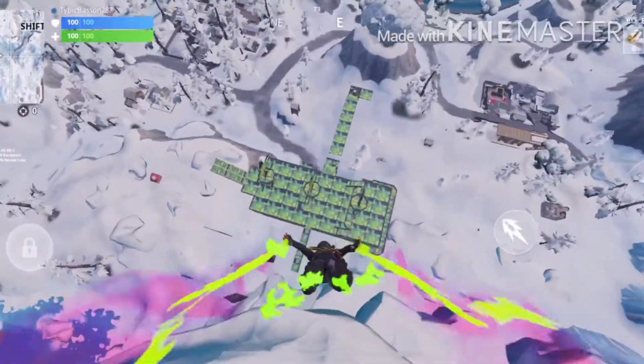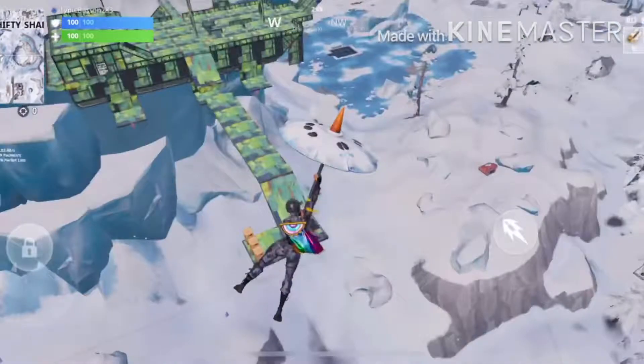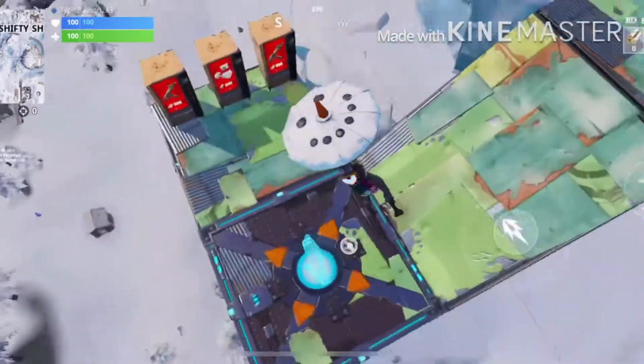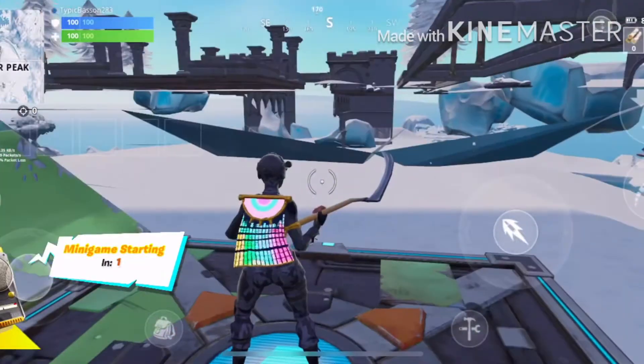Since I had no mat inside to respawn, whenever I respawned I went down to the respawn point and started the mini game. Once you start the mini game, you will respawn on the other side, and the other side is inside the mountain — that's where the village is.